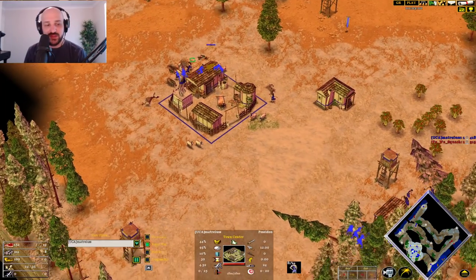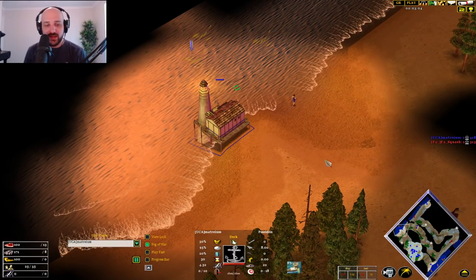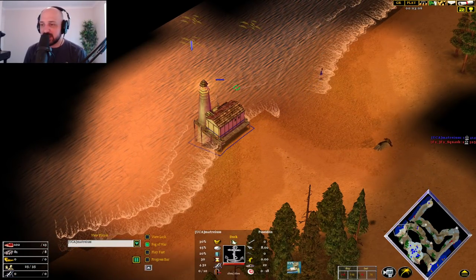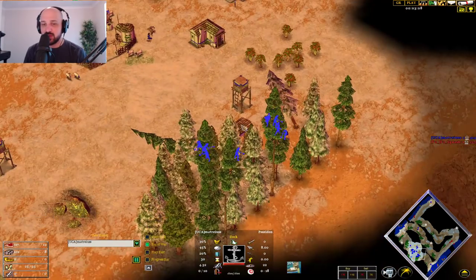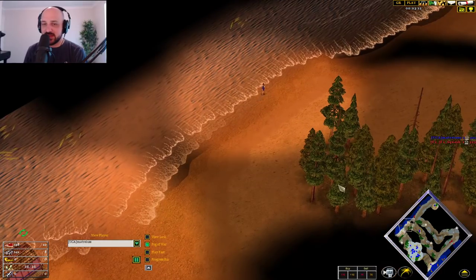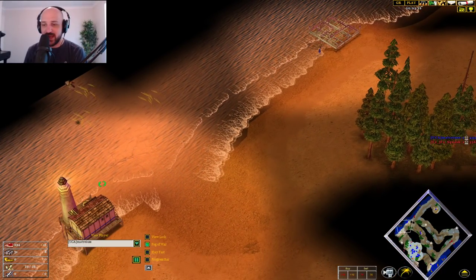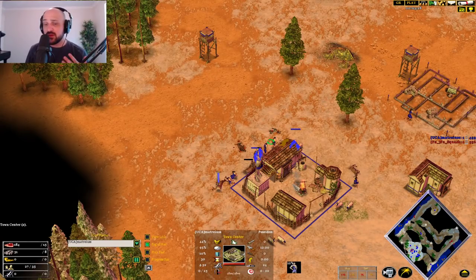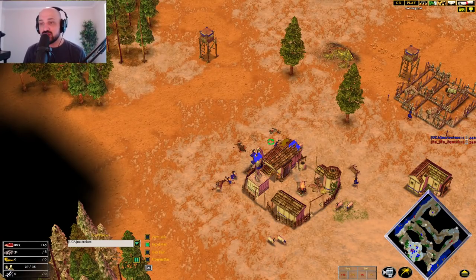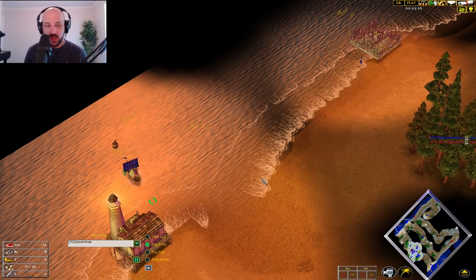Let's jump over and see what Matrius is doing right now. Matrius has actually gotten this dock up quite late, and I think that's a slight mistake - he should have had this one up quite a while ago. He needs to get the two docks up and he's going to spam these fishing ships out. Maybe Matrius is going for a 4:30 here, which would be wild, or maybe a 4:45, a little bit faster, and get these fishing ships going while he's advancing.